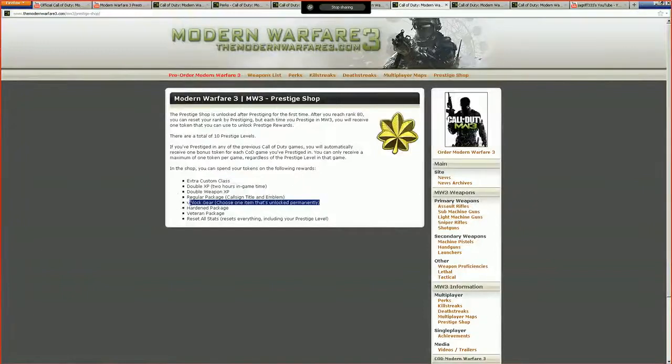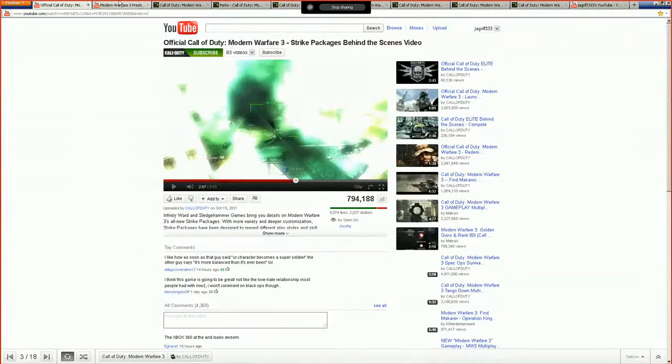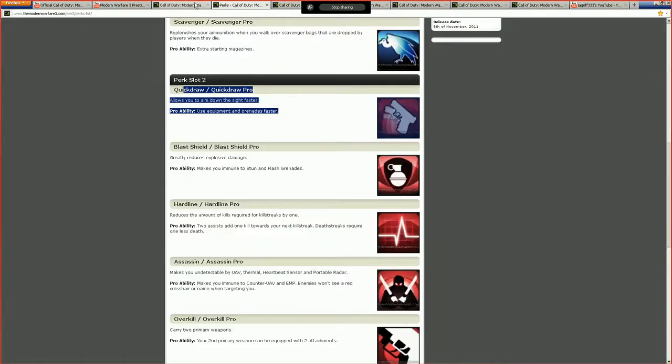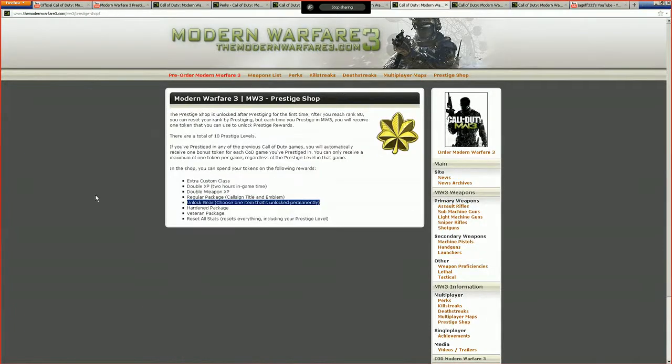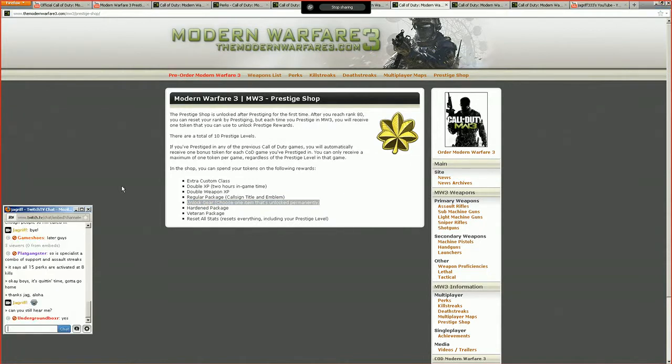The big reveal is that you actually get a token if you've prestiged in previous games. It's pretty obvious that means you get four tokens if you've prestiged in all of the games. You don't get 15 tokens for hitting max prestige — you just get one, otherwise people would have an insane amount of tokens when the game first comes out. I think it's just one token total, not stacking across different games.